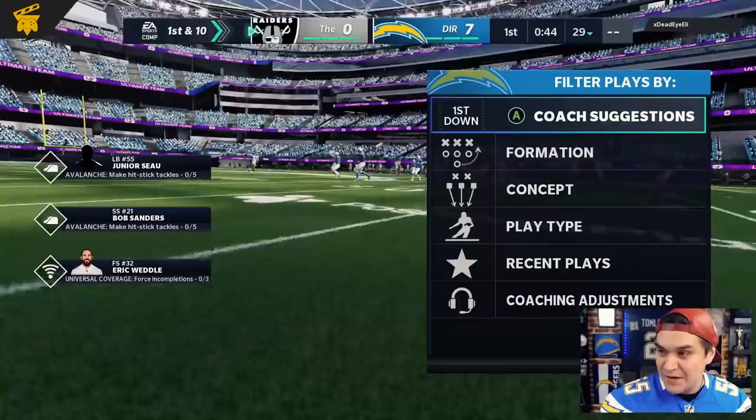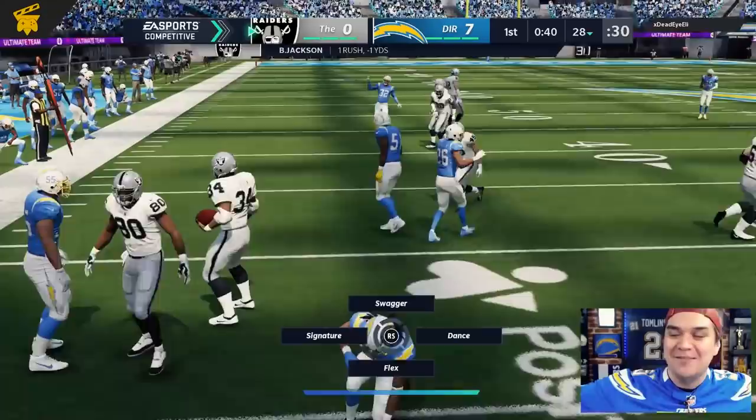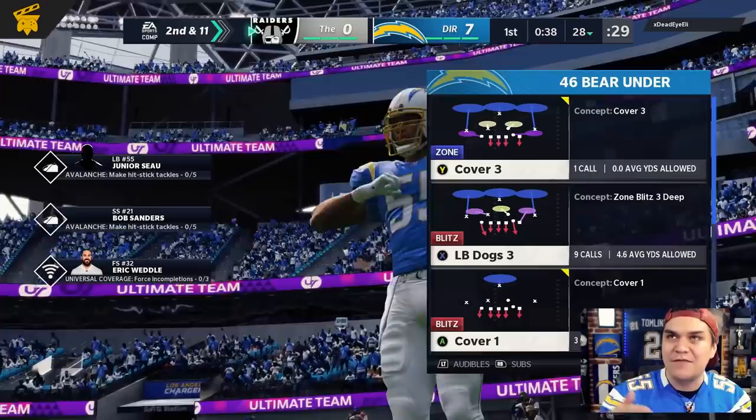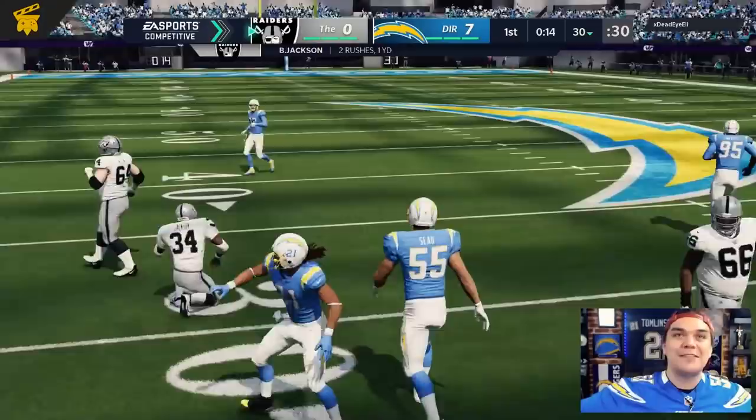Just as I'm recording this, Keenan Allen has agreed to over $80 million, four-year extension with the Chargers. Let's freaking go, man. Good vibes. This guy's got Bo Jackson, but Junior Seau comes in there for his first stop. He feels good on that change of direction — he got in there, weaved around, got himself a stop. It feels so good to have number 55 back on the field. Junior Seau plus Bob Sanders on the same squad, gets the stop together.